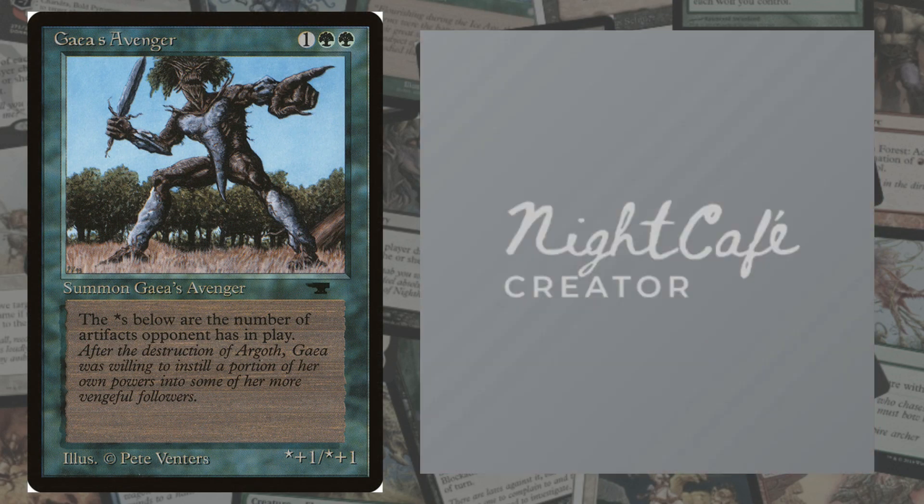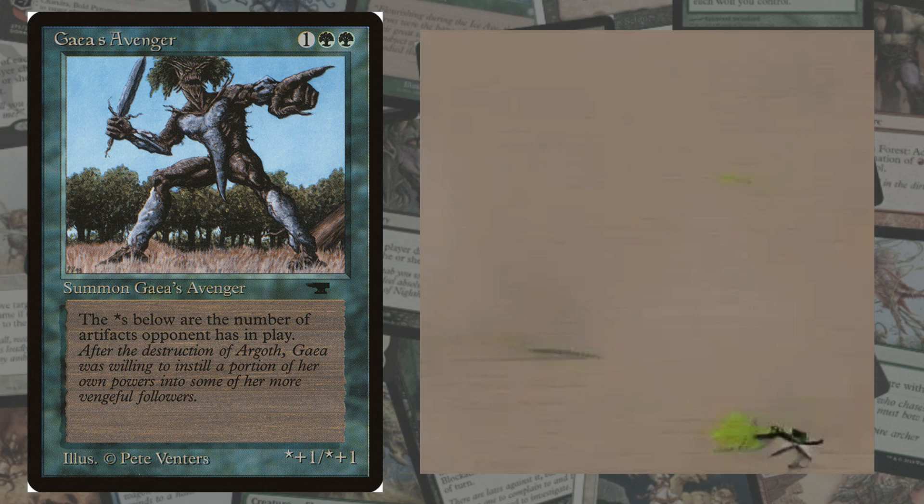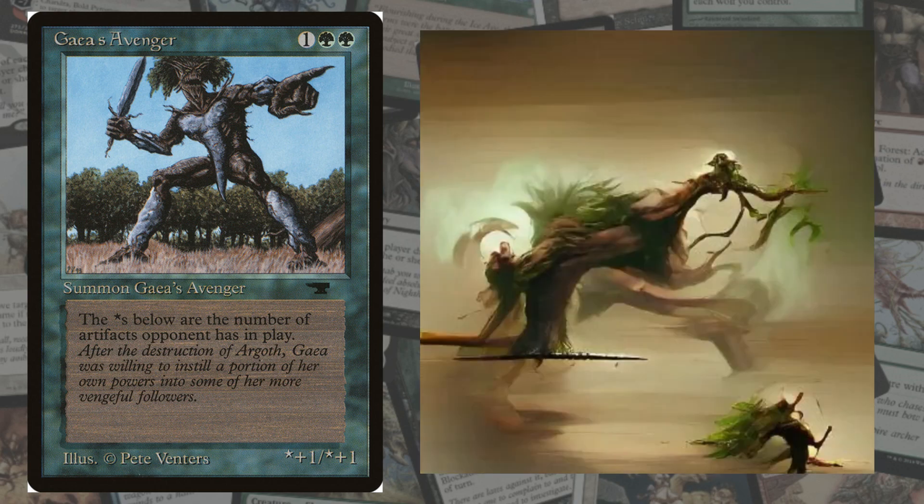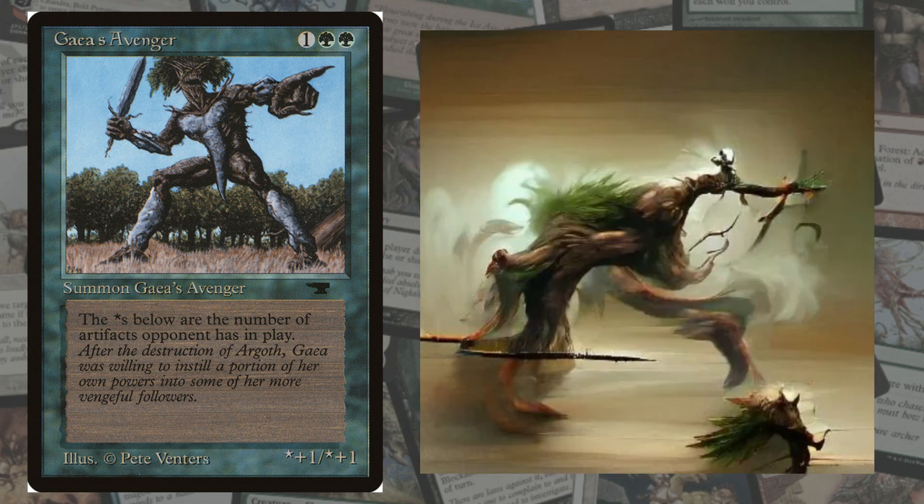We're going to do Gaea's Avenger. It's a tree — a summon Gaea's Avenger. So it's like a treefolk kind of creature. I'm really curious to see how the AI is going to do this one. Does AI even know what treefolk are? I like the card Gaea's Avenger — that's really cool. I'd totally use the card if the opponent doesn't have any artifacts. I like the card anyway, just because it says Gaea's Avenger. It's a subtype. Wow — that's really close! Good job, AI. That's actually very similar to Gaea's Avenger. I really like that picture. Let's move on to the next one — that's pretty good.